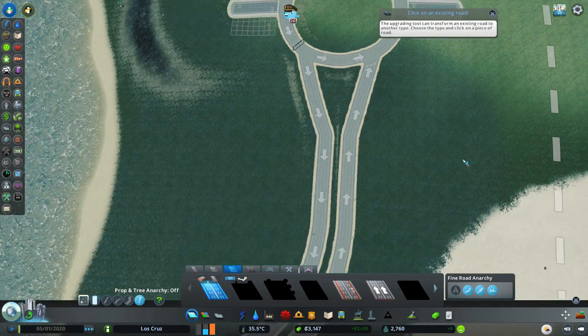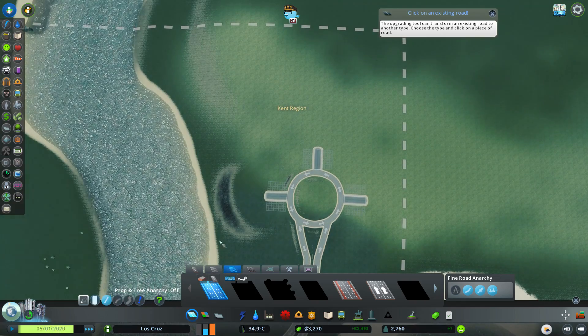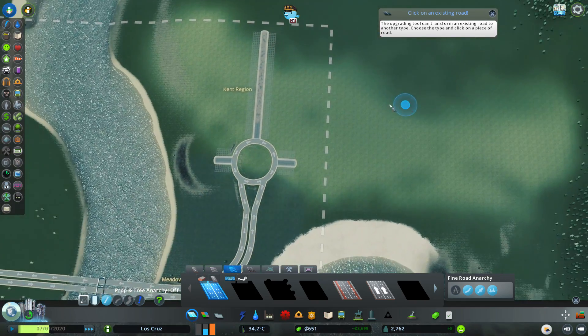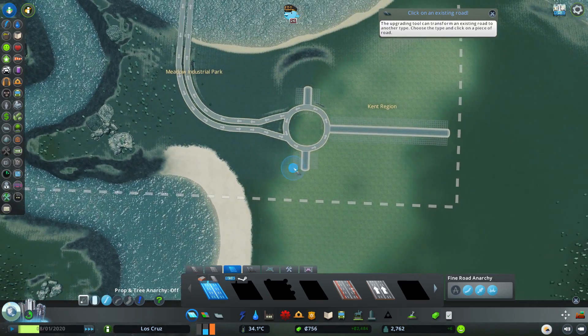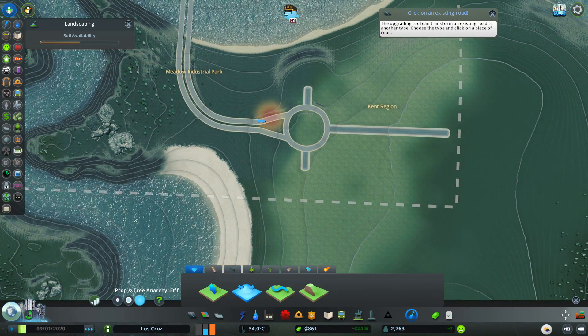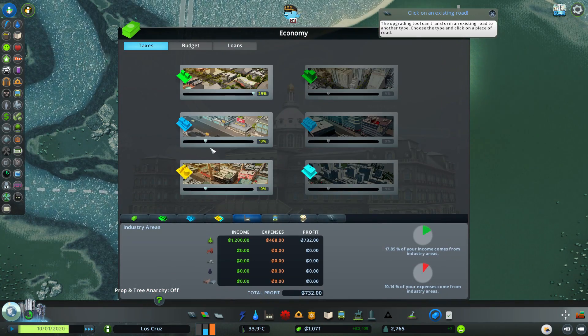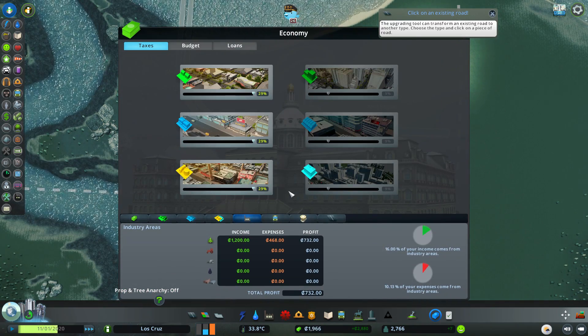Let us upgrade these roads coming off of here - I think they might be that already. Yes they are, that's good. So we can bring this one up here. That was £4,000 well spent. And we are going to do the old money trick - plot this up to max and keep it going on maximum speed until people stop moving in.